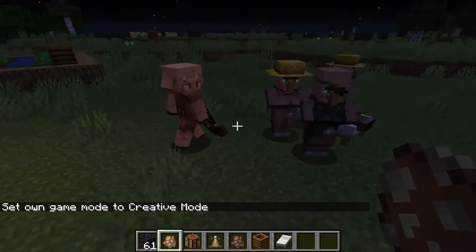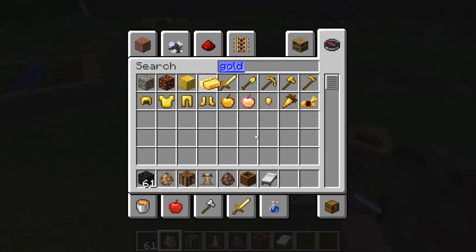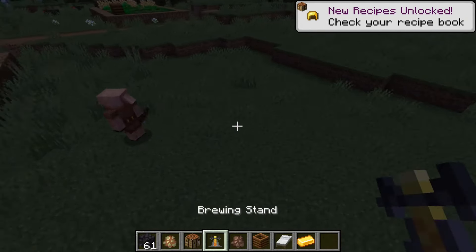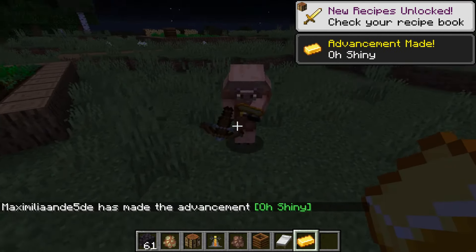...they were just super, super OP, so they've changed the loot that comes from the bartering. So let's give this guy a gold ingot — of course he's shaking because we're in the overworld.